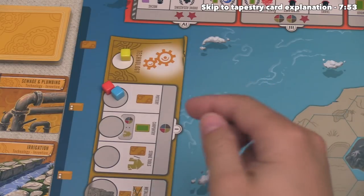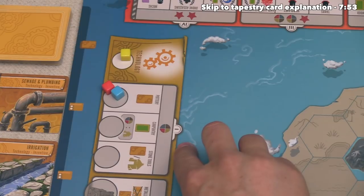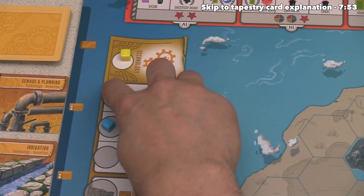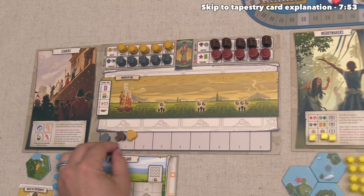That's going to finish out their turn, which means we can now take our next turn. I think we want to move down this technology track again, so we can move this right over here and we once again have to spend one of our resources — this time we'll spend a culture.